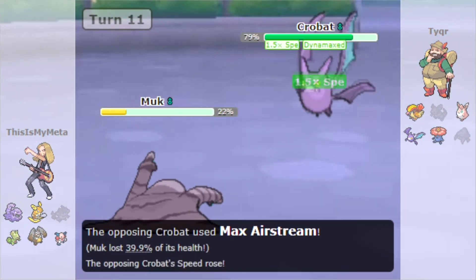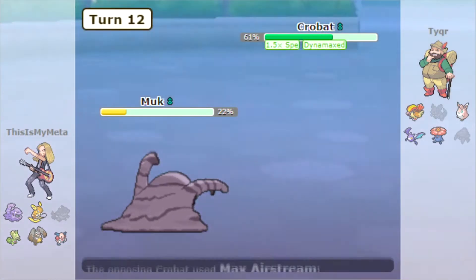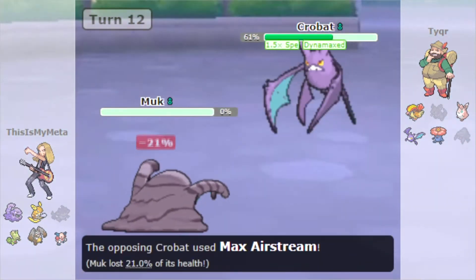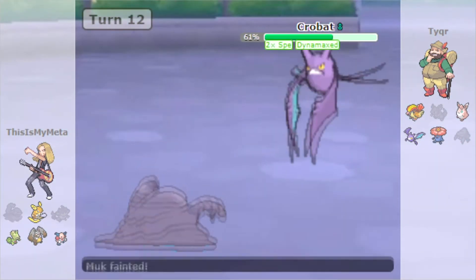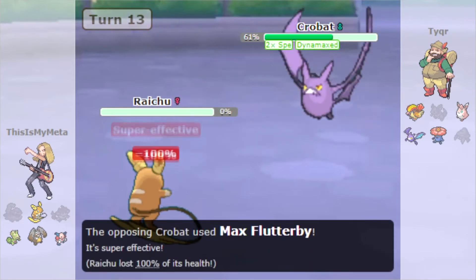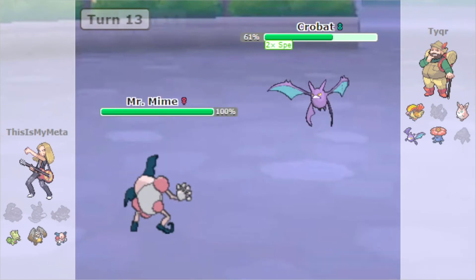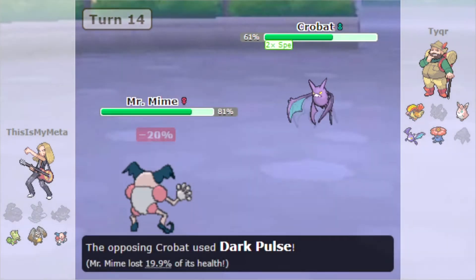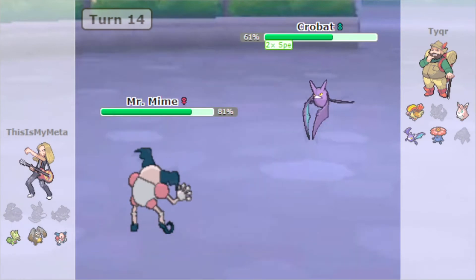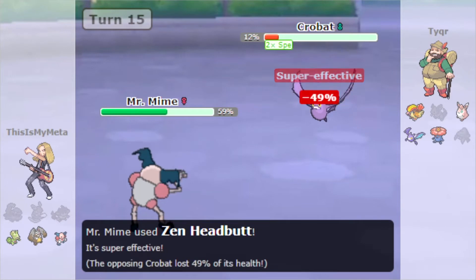So we've got two theme teams facing off. Crobat goes for Max Airstream to boost its speed, we go for Gunk Shot — doesn't do much. What I try to do in these matches is use the Fling, Thief, Recycle combo as much as possible. Like I could just go for all the STAB moves — Thunderbolt, Gunk Shot, Stomping Tantrum — I could go for those all the time, but I decided I was going to try and utilize the gimmick of the team and use Fling and Thief as much as possible.